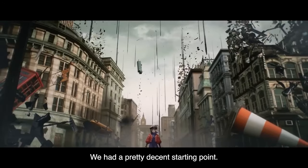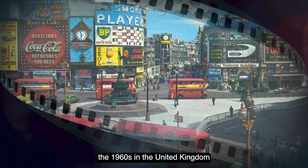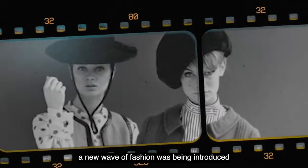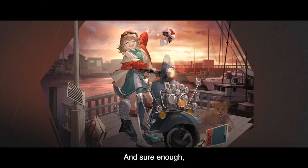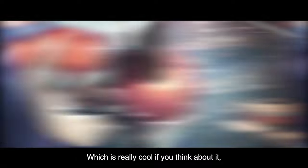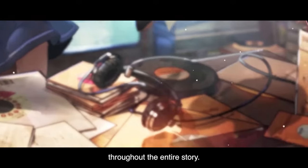We had a pretty decent starting point — she was from the 1960s. As it turns out, the 1960s in the United Kingdom were referred to as the Swinging 60s, and during this time, a new wave of fashion was being introduced with the idea of freedom and affordability. Things like mini skirt dresses and white go-go boots were very popular, and sure enough, these were clearly visible within Regulus' character design. During the 60s in the UK, modern jazz and R&B were making their mark, eventually leading to a clash with rock and roll — which is really cool, given how much Regulus is seen evangelizing rock and roll throughout the entire story.